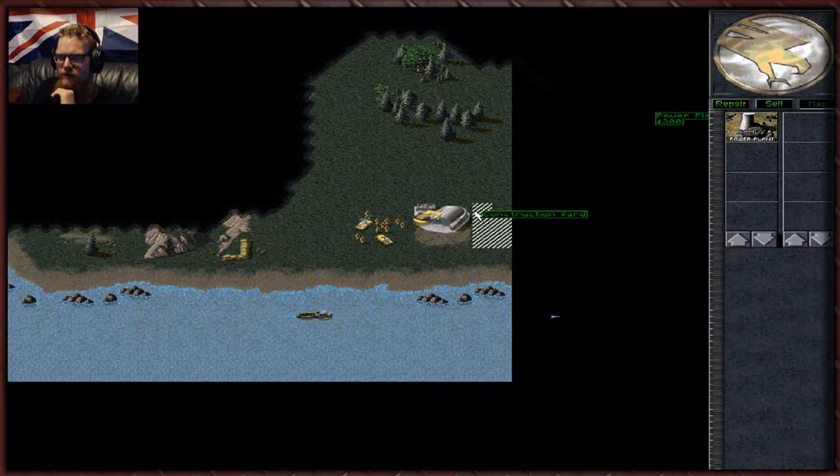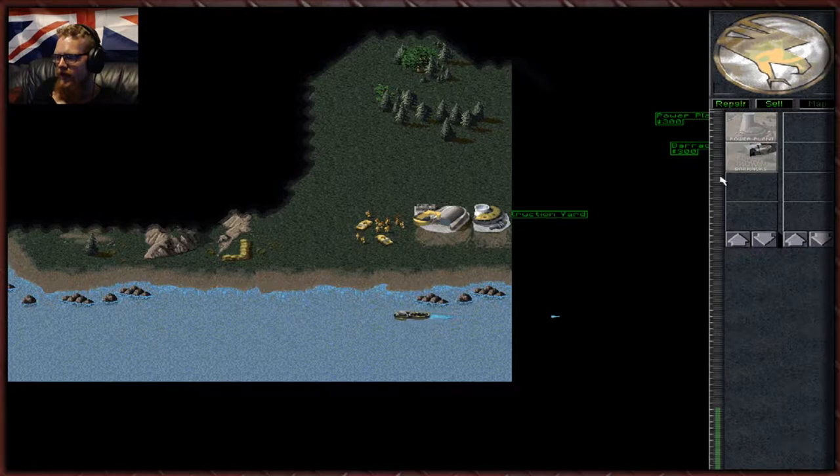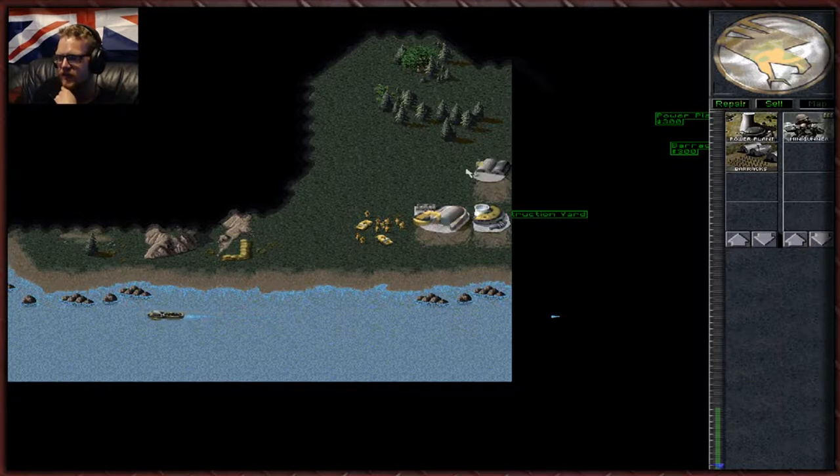We need power plants to power our bases. This is our power bar — our mobile construction yard produces a tiny amount of power, and it is damaged so we can repair it. We need a barracks to produce infantry. The more barracks you have, the faster you can produce infantry, up to three. You can have three barracks for maximum effect. If power plants get damaged they produce less power, and if you run out of power, buildings get damaged over time and function slower.